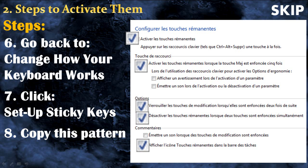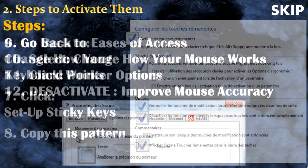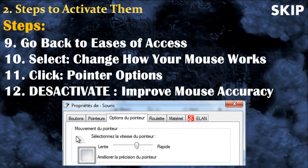Then follow the three next steps and check the things I checked. The last four steps are only for RuneScape players. You need to deactivate the improved mouse accuracy — this is mainly for the drop method, so if you activate this option it won't work. Simply deactivate it.